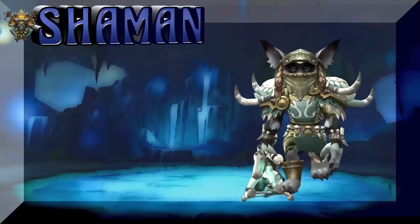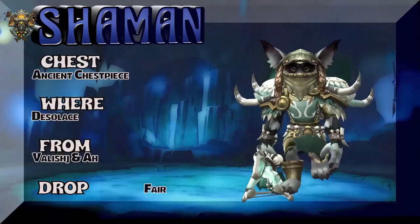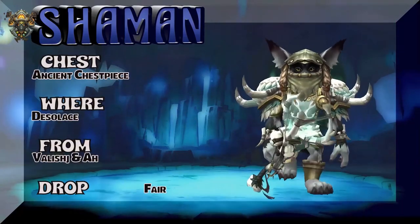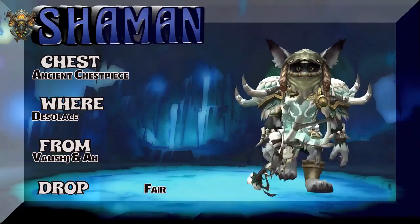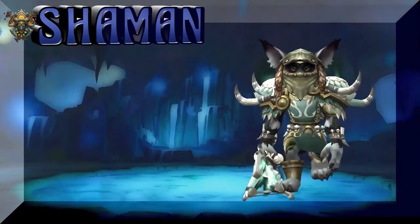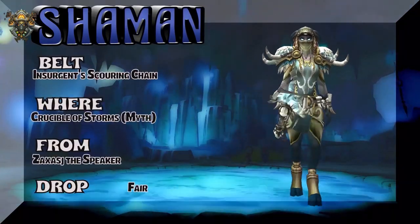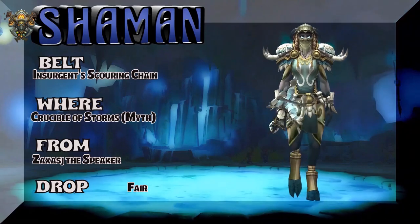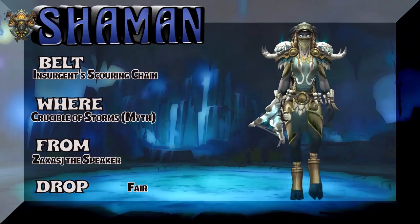I think I got it right — mythic. Moving on to the chest, which you really can't see behind the tabard. Ancient Chess Piece of Desolus — that's the boss or the rare — and best bet is just to buy it on the auction house. Moving on to a Lady Draenei and the belt: Insurgent's Scouring Chain, Crucible of Storms mythic, Zaxix — oh boy.